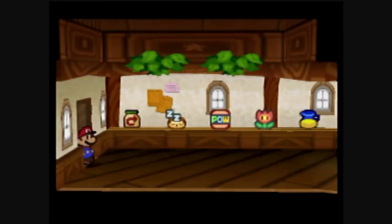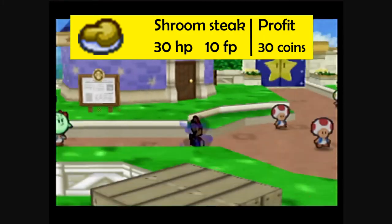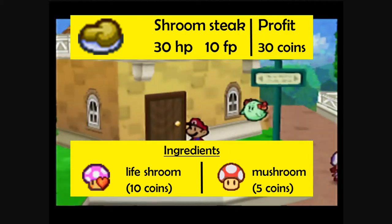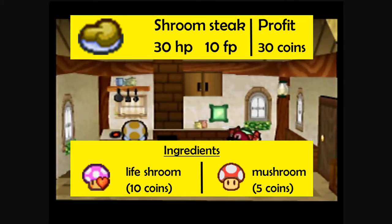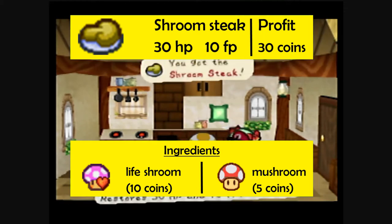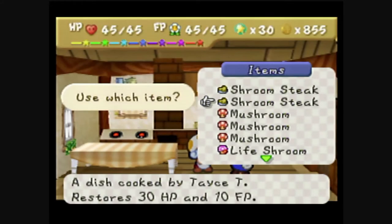Once you have a supply of Life Shrooms, you're ready for the next recipe: the Shroom Steak, which yields 30 HP and 10 FP. To make a Shroom Steak, combine a Life Shroom with a Mushroom. Mushrooms can be bought in the shop northwest of Tasty's house for 5 coins each. A Shroom Steak sells for 45 coins, for a nice profit of 30 coins.